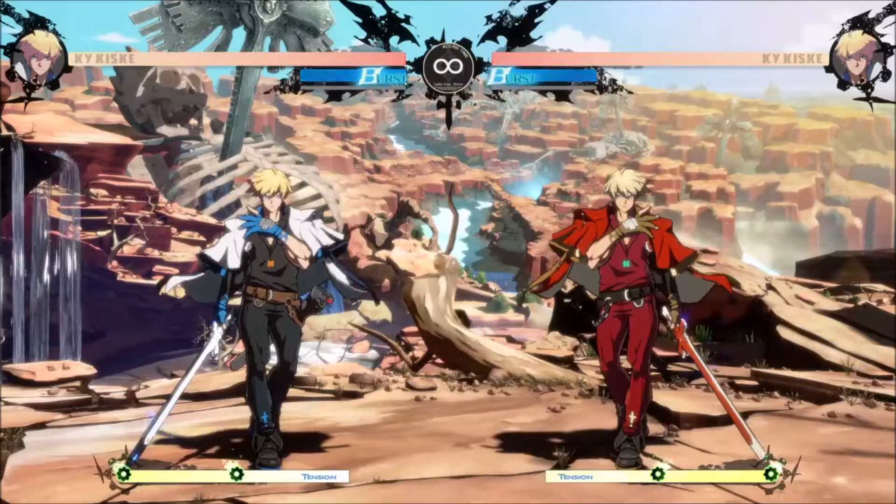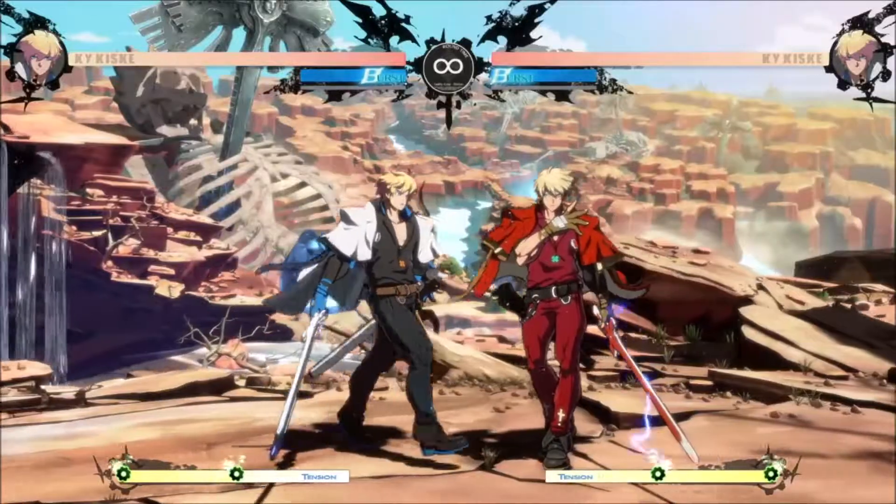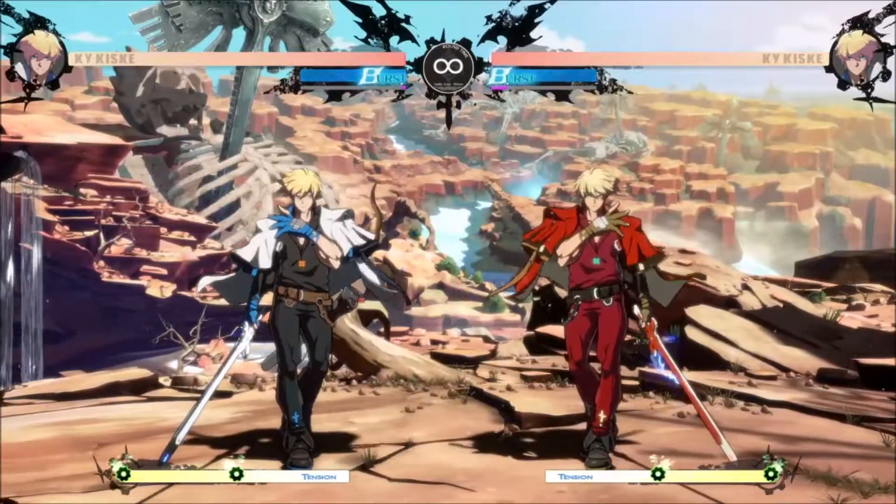Down heavy slash has good range, but lacks the invincibility. Forward kick is plus on block, meaning Ky can act first.